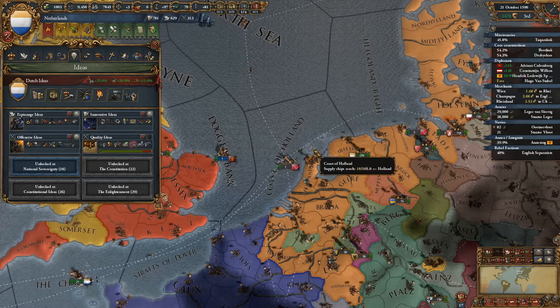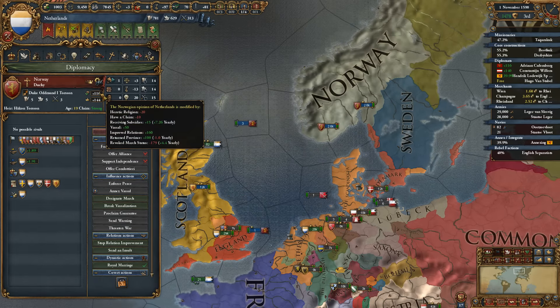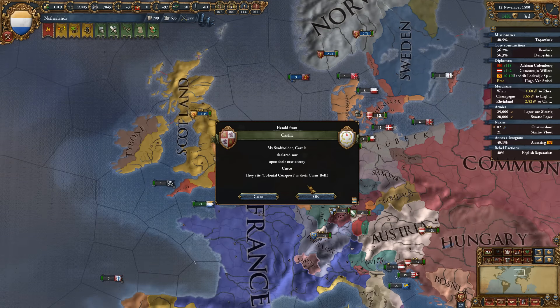We will integrate Scotland. We will begin integrating Norway once they like us enough — we should be improving relations with them already. Good. Return provinces, good. Revoked March status takes a while to come back, but that's fine. We'll get him eventually.